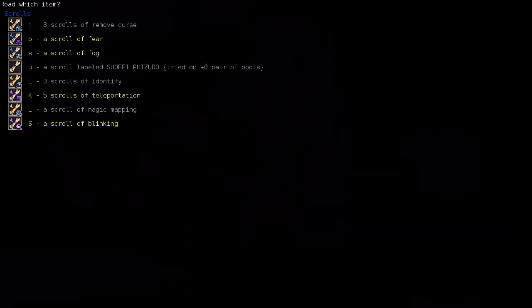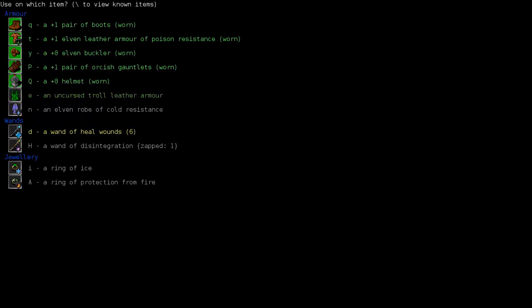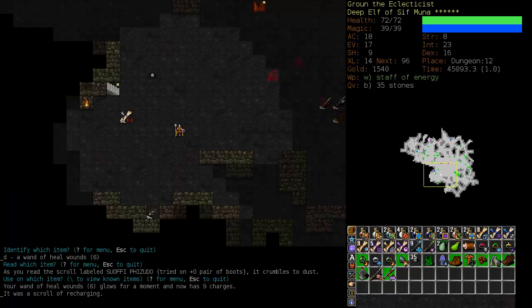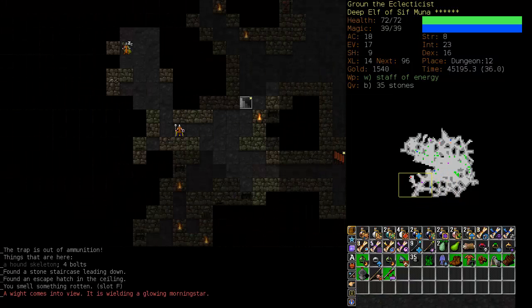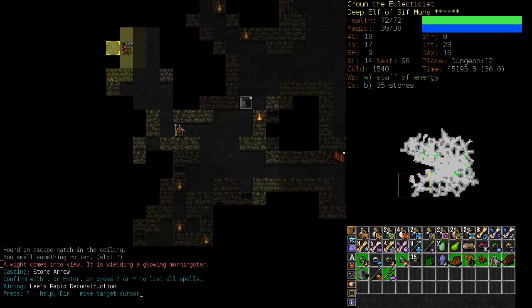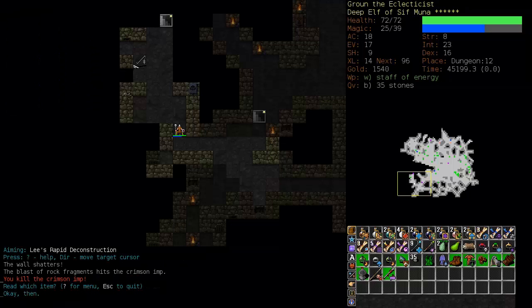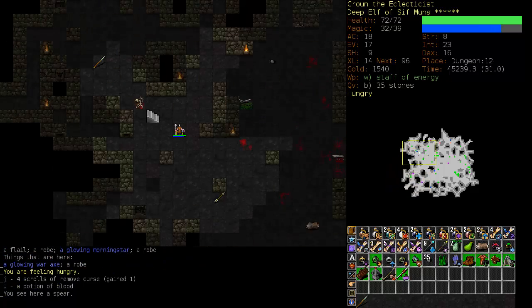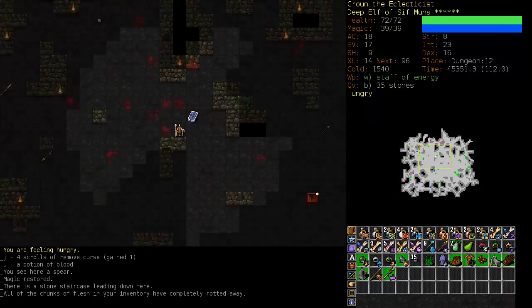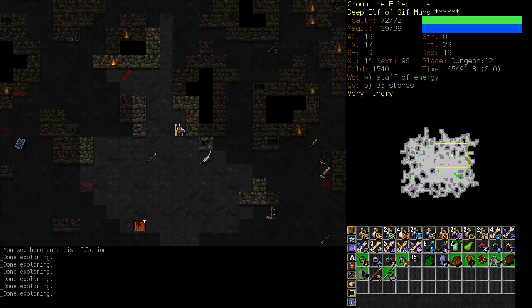I've got a wand of heal wounds — excellent! I am immediately going to blow this recharging scroll on it. I believe we saw some more recharging in a shop somewhere. And now we have nine charges. Things are looking up. I'm glad we took this little dive into the dungeon. Do we have a scroll of fog? Yes, we do. So we're okay if we run into an invisible horror. One invisible horror we can handle; several we cannot. But it looks like luck is with us. It's unusual to get to dungeon level 12 and not run into an invisible horror yet.